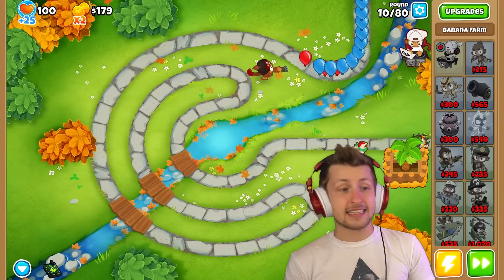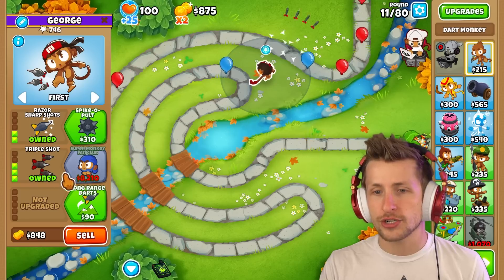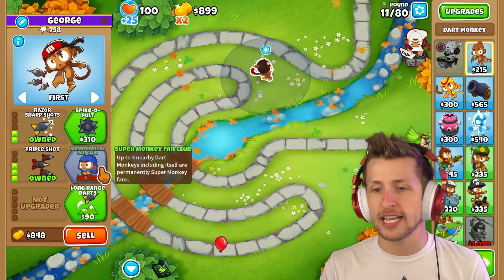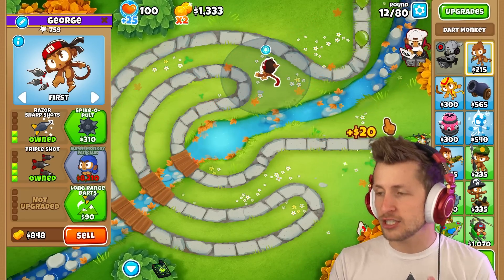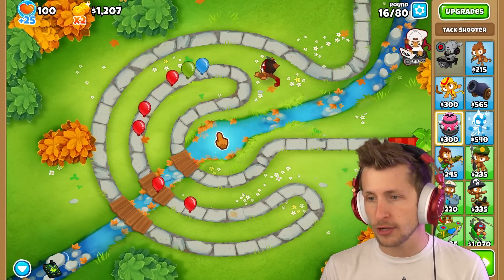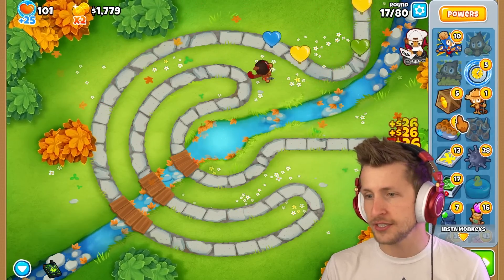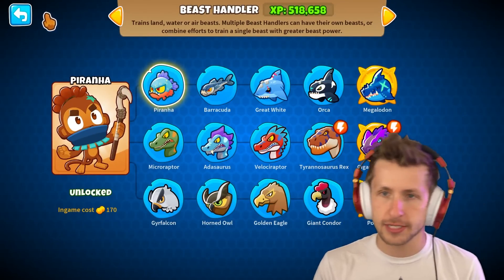We're gonna need a lot of money to try out all the different abilities and towers. I also want to try Super Monkey Fan Club — apparently it makes three of them permanently super monkeys. I feel like the blade maelstrom right in the middle is gonna be really good. The Beast: T-Rex occasionally stomps stunning balloons, so he just randomly stomps — not that exciting.